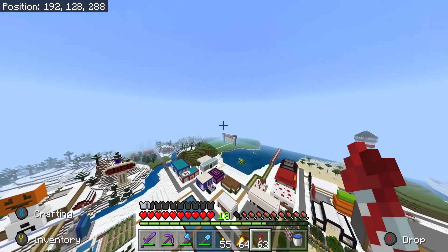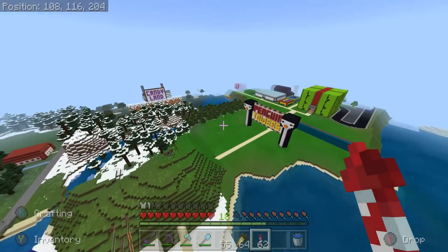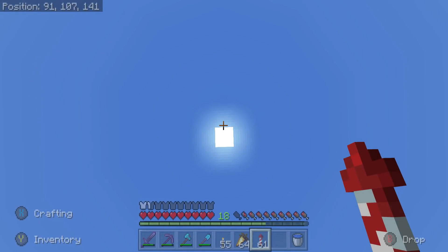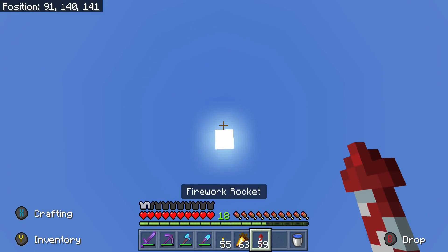So first of all I want to find a good area for MLGing. I feel like somewhere over here might be good. MLGs go up 300 blocks — so what's ground level, like 60, 66 — so we need to go to 366 blocks up. That is a long, long way. Let's have a munch while we're up here. We're dropping, keep going, keep using firework rockets. What a waste of my firework rockets.